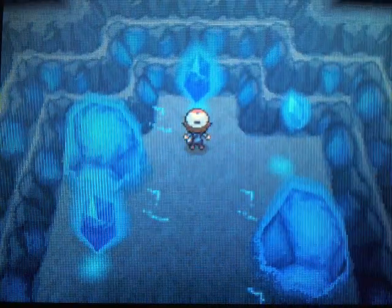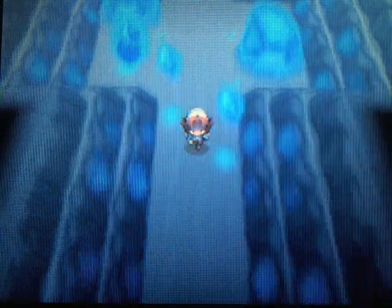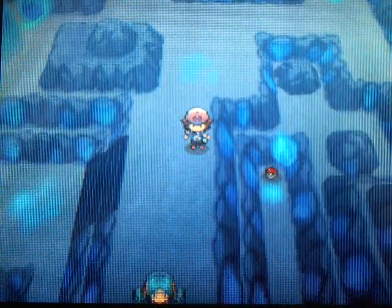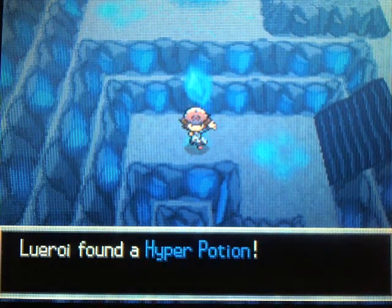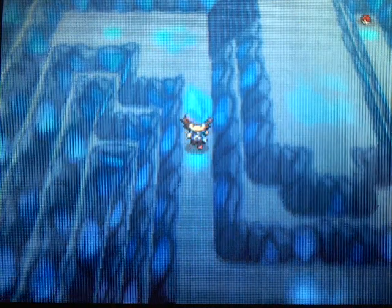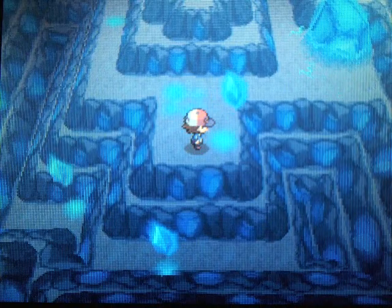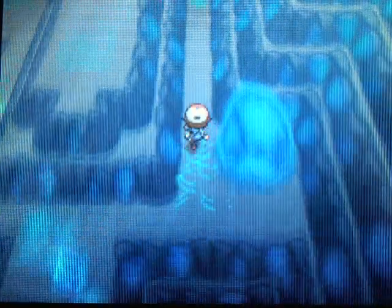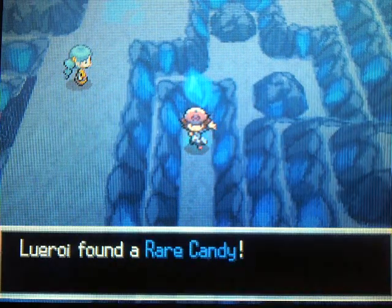This one is a Bright Powder — it's an item you can attach to your Pokémon that will increase their evasion by 10%, so opponents are more likely to miss. Not a great item, but if you don't have anything else to put on it, it's better than nothing. There's a Hyper Potion right there. And I believe this is a Rare Candy — everyone's favorite item in the world. So there's that, even though I don't really use them in my walkthroughs.